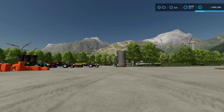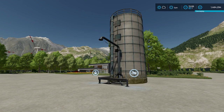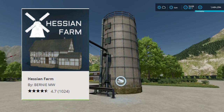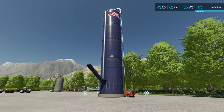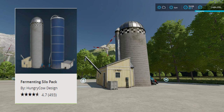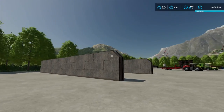If you want to know which mods these are — this one here is part of the Hessian Farm Pack, which has a lot of buildings and this silo is included. Next, we've got this fellow here which is part of the American Fermenting Silos, where you have three or four different sizes. And this one here is part of the Fermenting Silo Pack — also with different sizes. And this one is the in-game bunker silo.